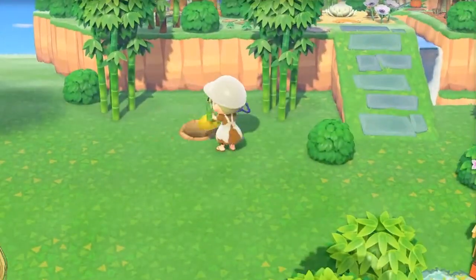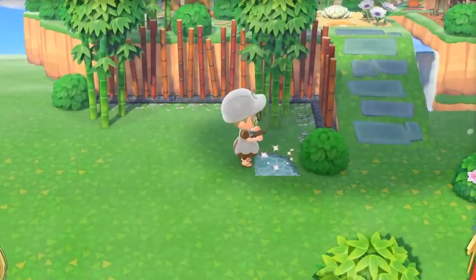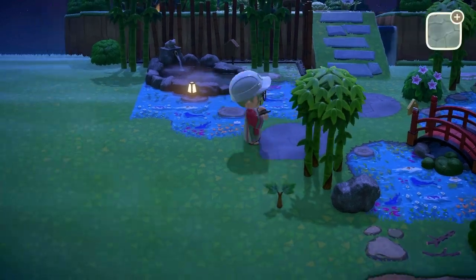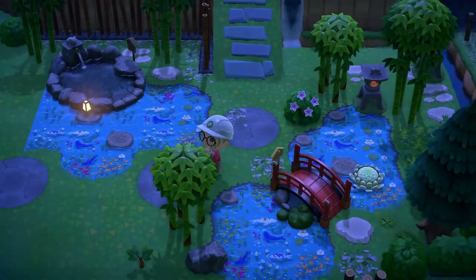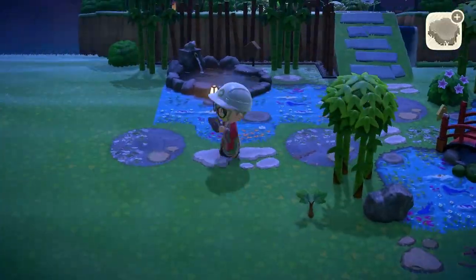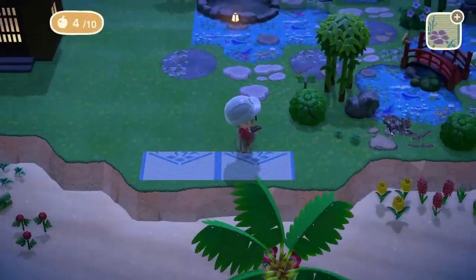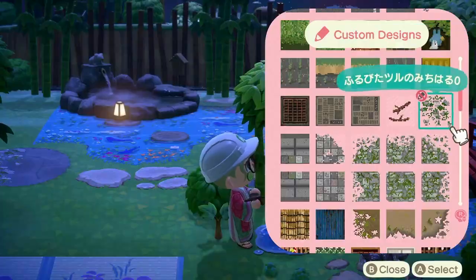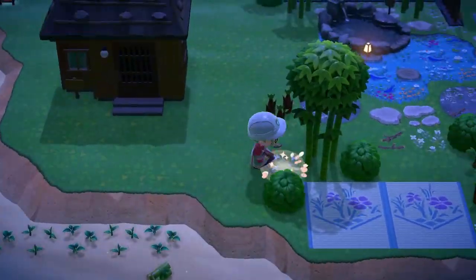I started putting down some water, and for this build I was inspired by a fairly local place — a very small tea rooms in the middle of a town, actually. It's a big contrast between old and new, which is what a lot of Japan is like. It's got a little pond area with some koi, it's very overgrown, it's an old traditional tea house. I took it as inspiration — not doing it one to one, but I wanted it to be overgrown and at the same time beautiful.